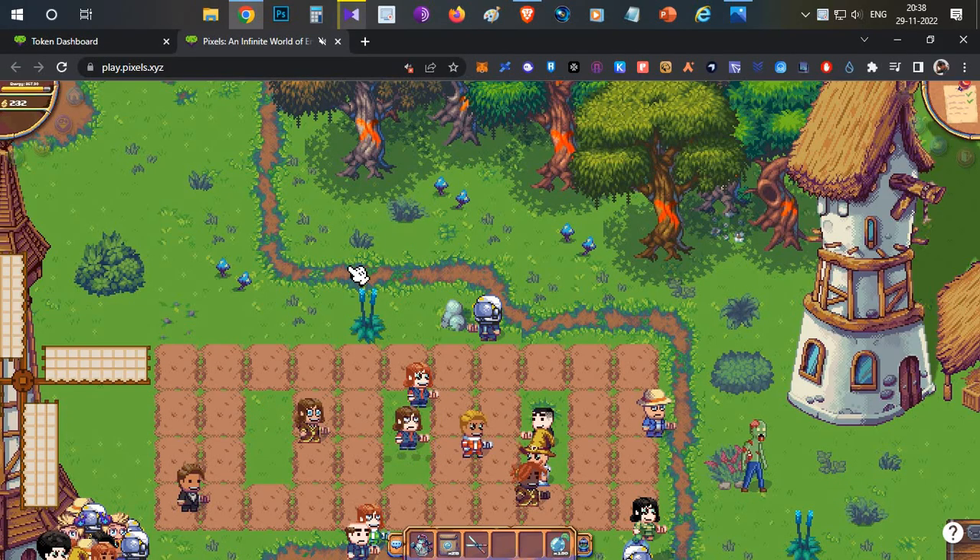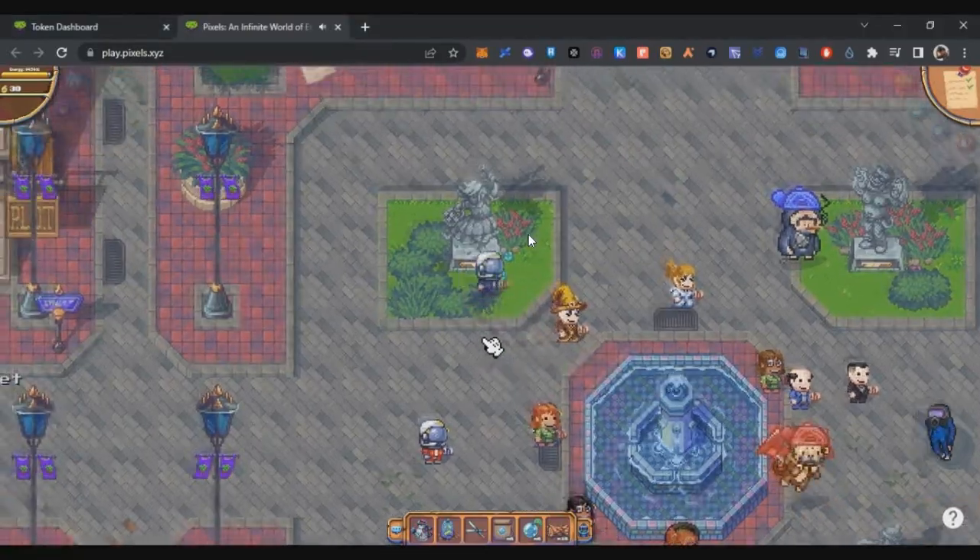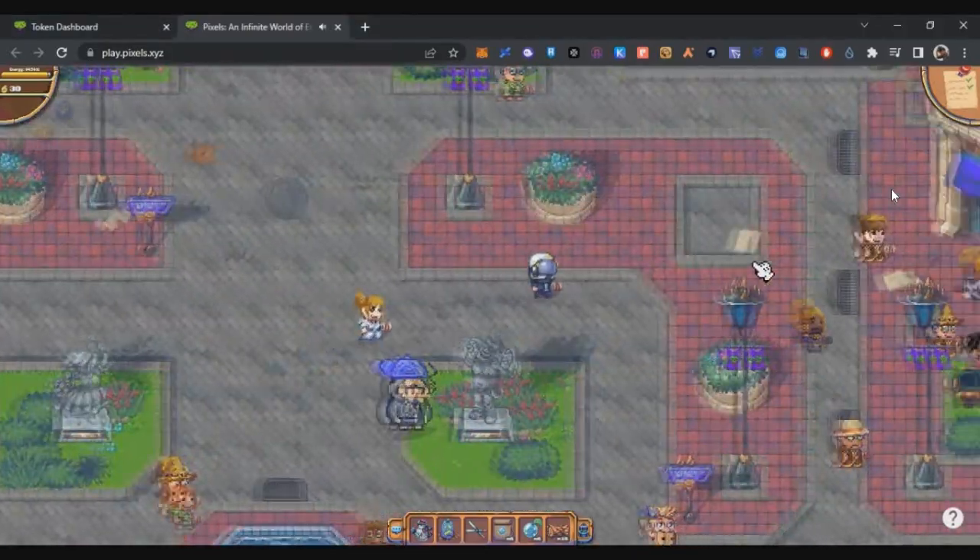First, let's start with the quests. You will get two additional quests after purchasing your first land. To buy land you need at least 100 berry tokens. If you followed my previous video you would have only around 30 berry tokens, so we need to farm more.